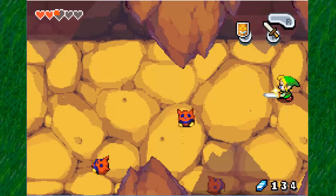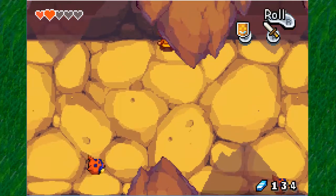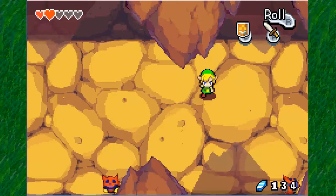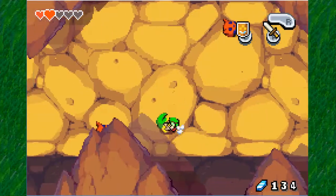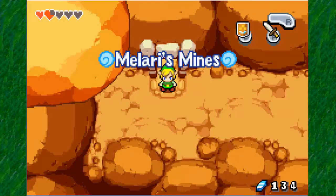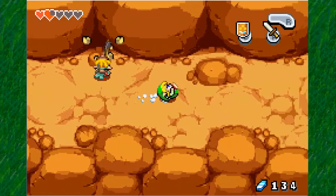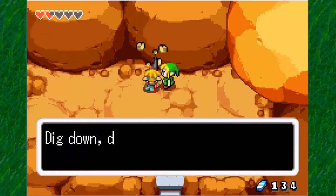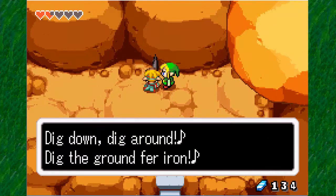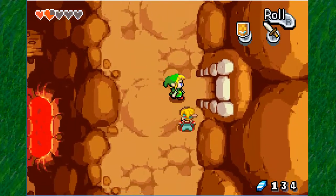We're just going to find some monsters here — more bulldozers. Simple spin attacks, we could probably kill them. I have no reason to fight these guys, I'm just going to keep going ahead. We're going to head down here. Welcome to Melari's Mines! We got new Minish that are miners here, actually. We could probably talk to some of them, and they'd probably say: Ding ding along, ding along, dig down, dig around, dig for the irons.